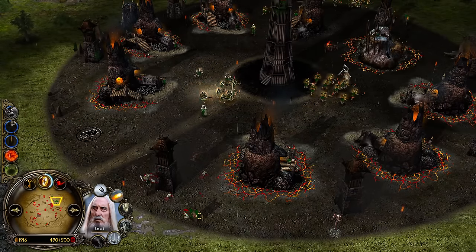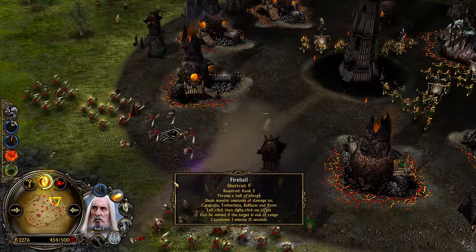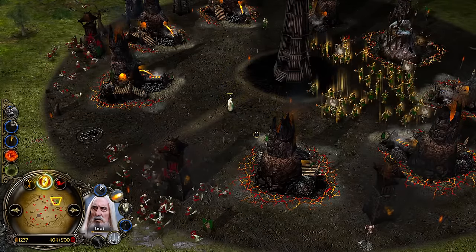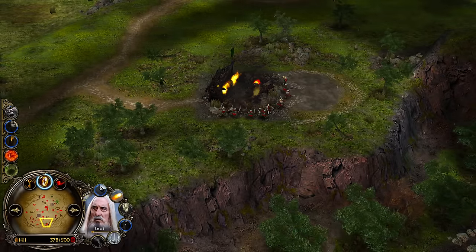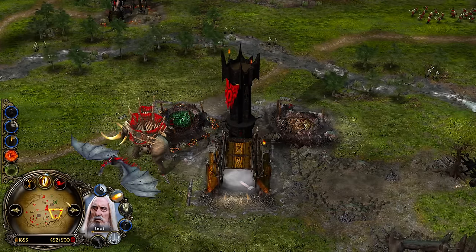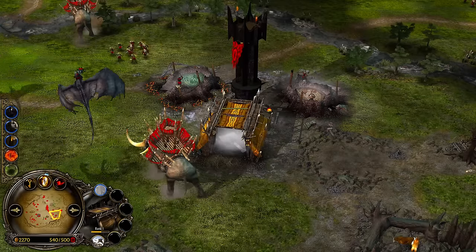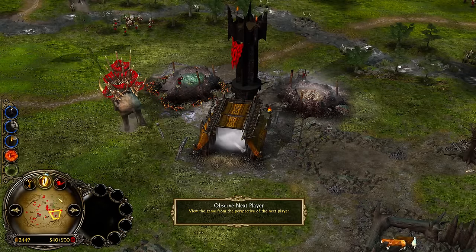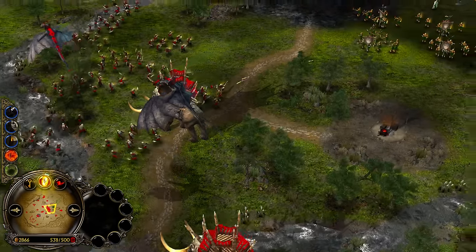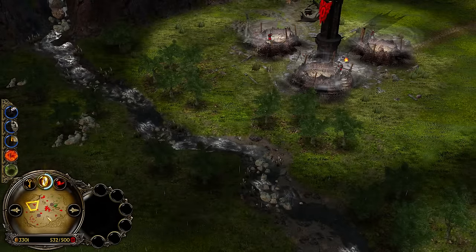He went for Saruman! Now it's going to be quality versus quantity — which is more powerful? Command points are capped, that's why he can't get more. You could literally with 2-3 Mumakil Pens get like 8-9 Mumakils in about 5 seconds, but command points are your raid boss — super difficult.